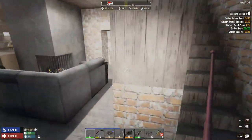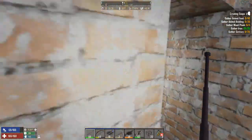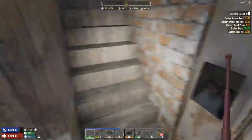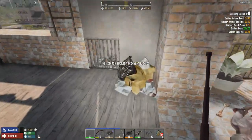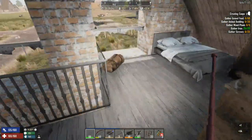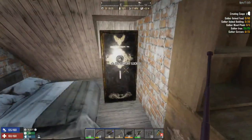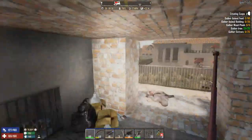We already found three schematics. I think we have more on the top. Okay, let's go to the top. Very small house. Gunpowder - give me all my gunpowder. We still have some. Whoa whoa whoa!